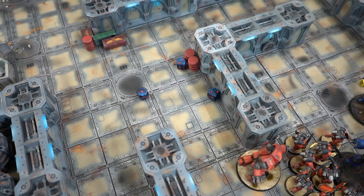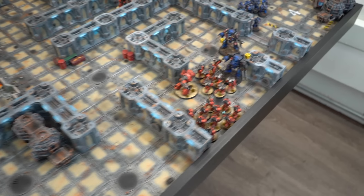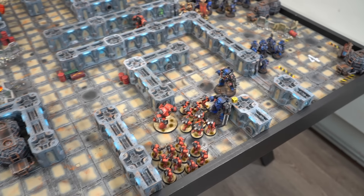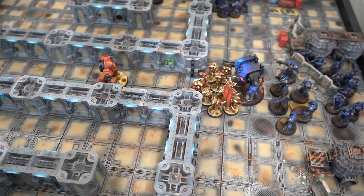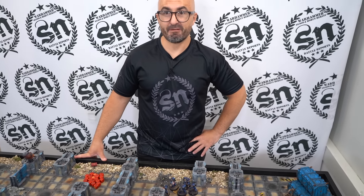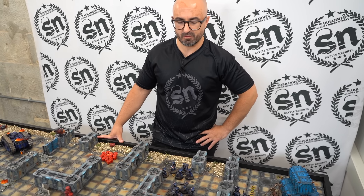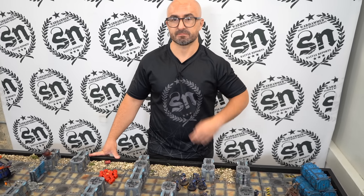Combat roundup for turn two: the Leviathan has held its own against the Sanguinary Guard — nearly 500 points of elite unit not doing as much damage as hoped. Paragon Blades didn't connect as expected: AP2 with murder strike on sixes that didn't trigger. On the other flank, the Blood Angels two contemptors have done more damage than expected, and the Contemptor there still hasn't gotten into combat yet. Night Lords are very happy in the center with the Leviathan holding. Night Lords turn two coming up.